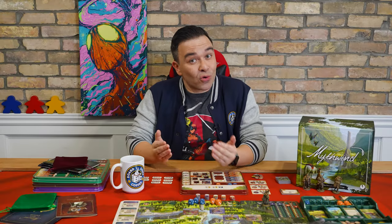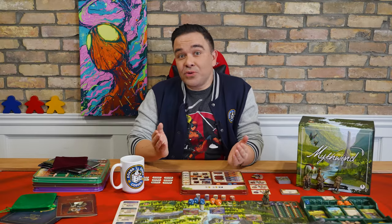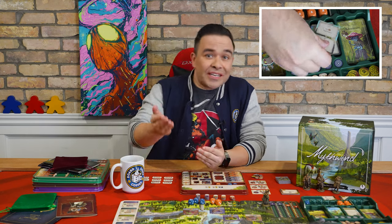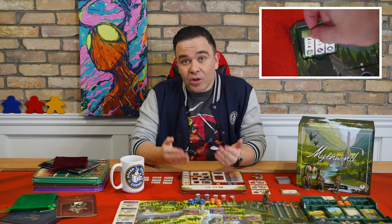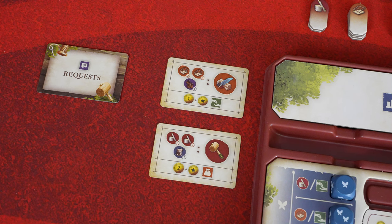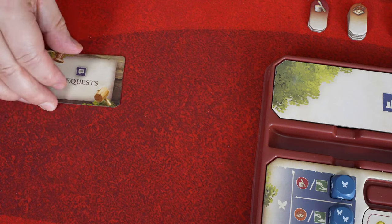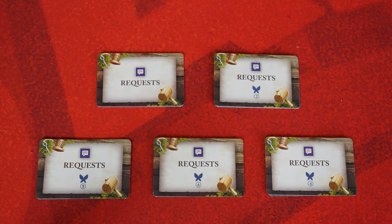Some characters, like the crafter, have a character upkeep step in addition to regular end-of-season procedures. After you've resolved your end-of-season actions, goal cards, reset the weather deck, and changed your season tile — all covered in the core rules video — move on to resolve character upkeep. First, gather all unfulfilled request cards next to your tray along with all remaining request cards in the deck, then sort them back into their proper numbered piles.